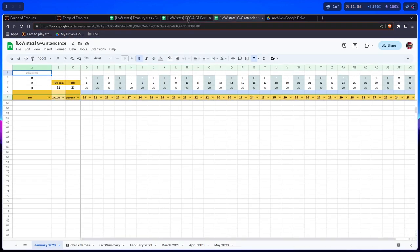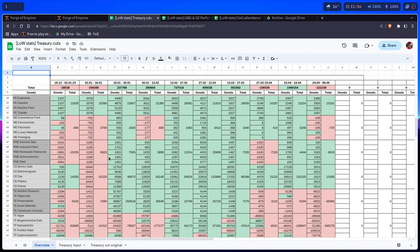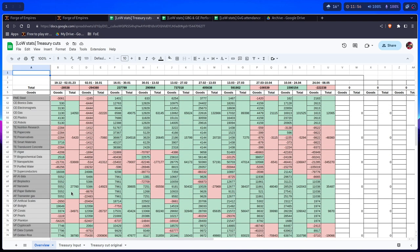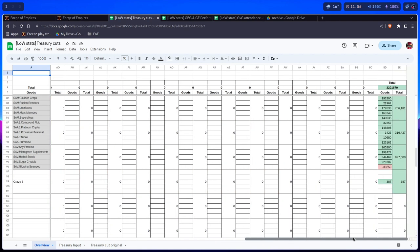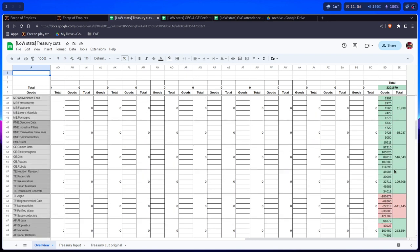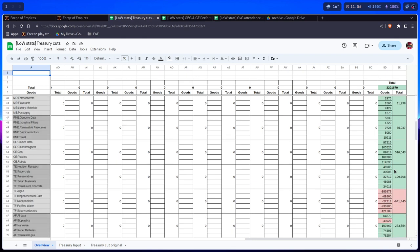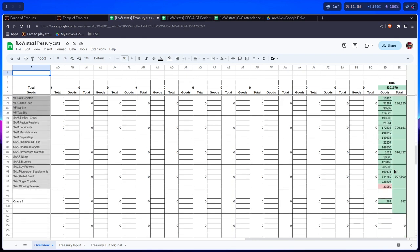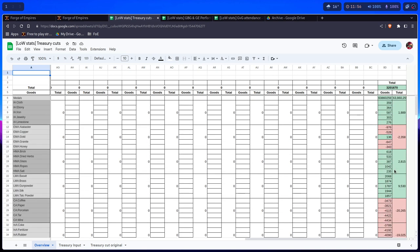All this information — even the treasury cuts — so these are basically low treasury cuts every two weeks for the past five months. Here are the summaries, so you can see that in most data we are doing pretty good, even though we are in heavy war on multiple maps.